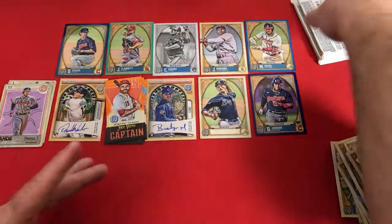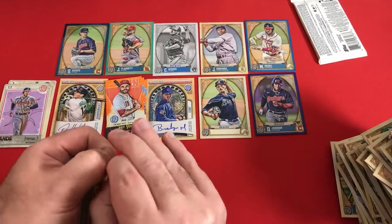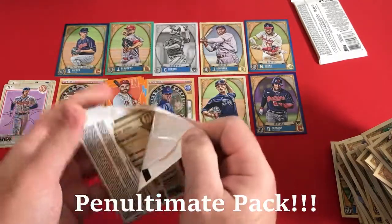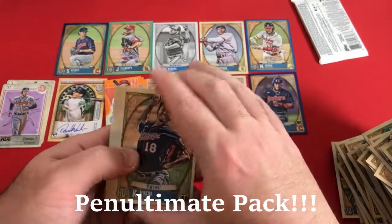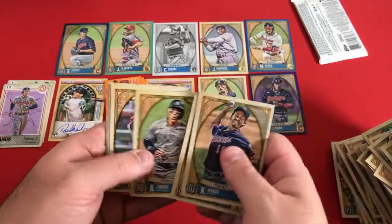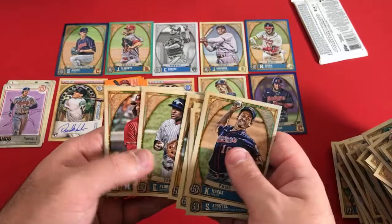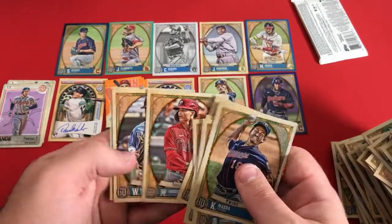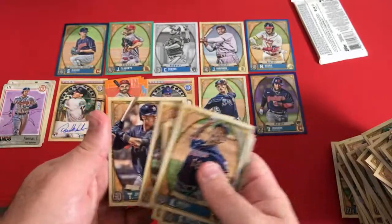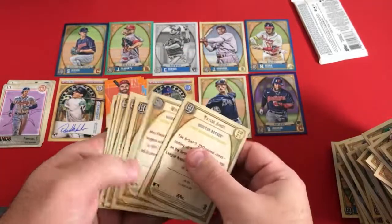Dulles Medina, Freddie Freeman — two packs left. Can we get greedy and ask for even another parallel? Maeda, Aaron Judge, Escobar, Estevan Florial — I think he just hit his first home run the other day — Mickey Moniak, Whit Merrifield, and Taylor Jones. It's usually about these last three cards where you find variations and parallels.